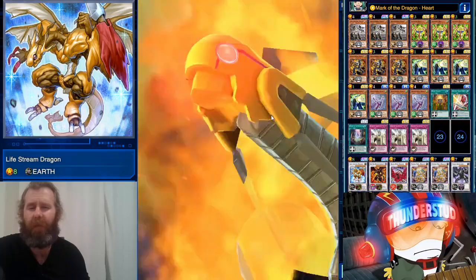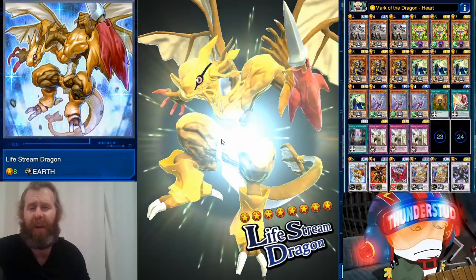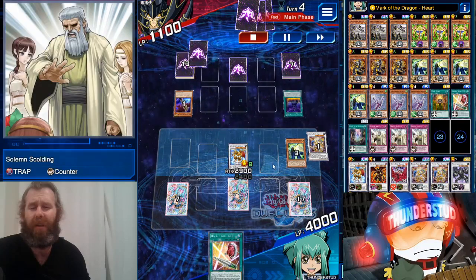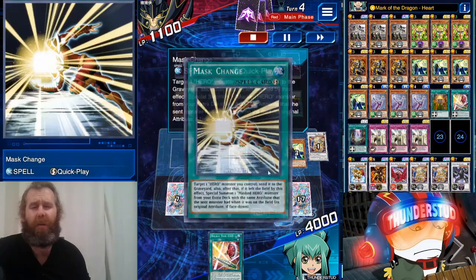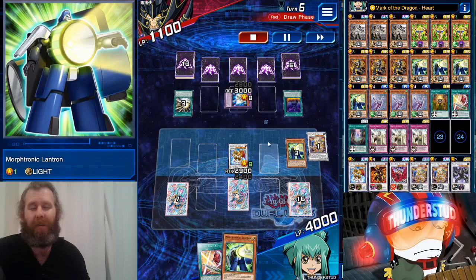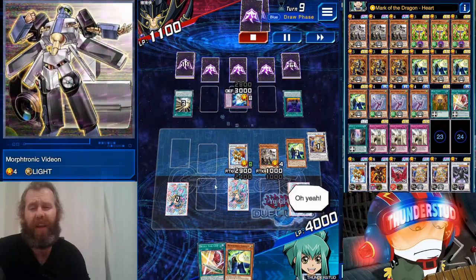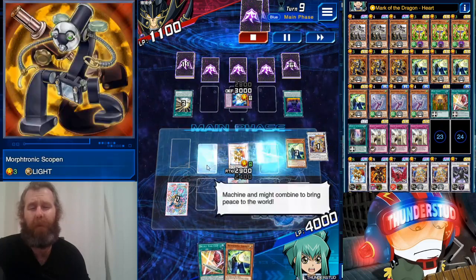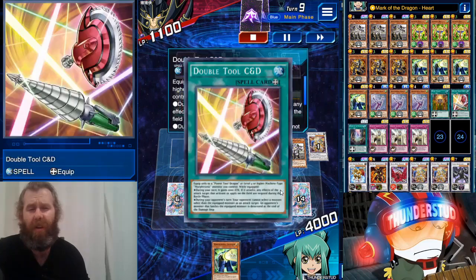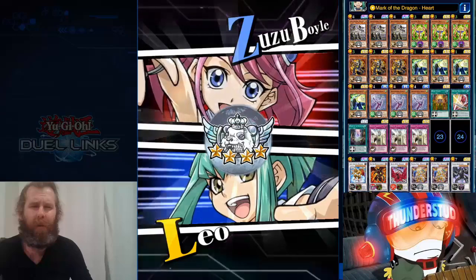I forgot to throw the equip away - you gotta equip to Power Tool first before you throw it in the graveyard for Life Stream. Life Stream Dragon gets to rip off the armor and become a real dragon - he's even Dragon type now. We don't have any life points to gain or equips in the graveyard, but we still have Solemn Scolding. He's got an Infernal and is going with Mask Change. We eventually get our Scopen going into Power Tool again, get the equip to bump us up to 3300, and it's nothing but swinging from there.